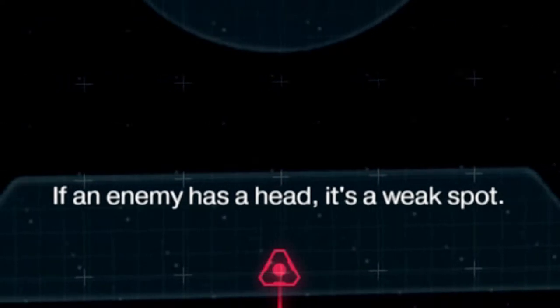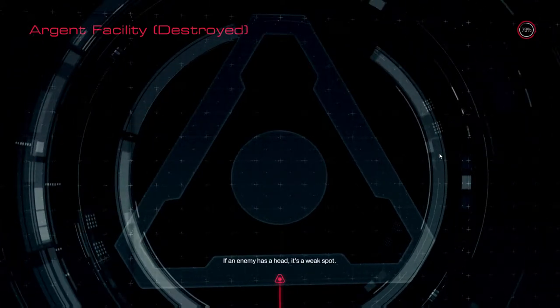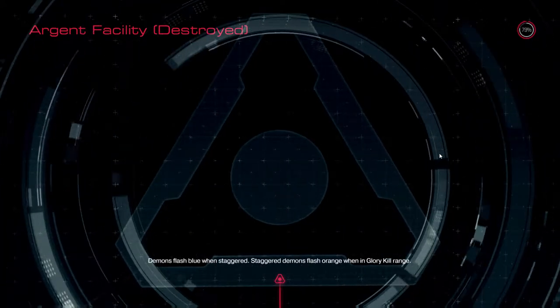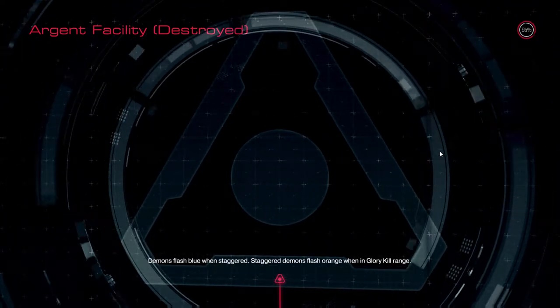If an enemy has a head, it's a weak spot. Oh, really? Well, what do you call a cacodemon? That's entirely head. So, is an entire body a weak spot?